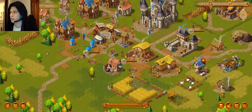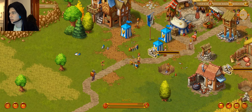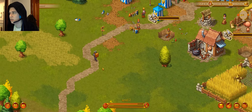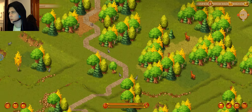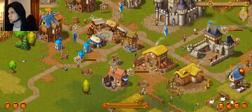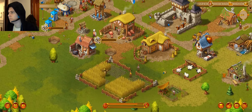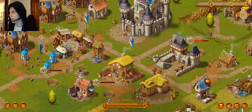We'll build that there. We need guards — we're going to have a guard tower in the path there, which will be helpful. Construction site — no worker available. We'll deal with that in a bit. Barracks is on the go.